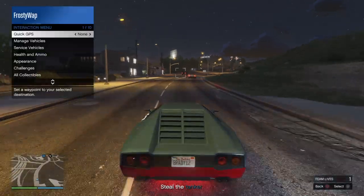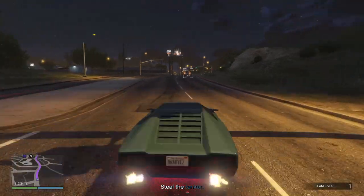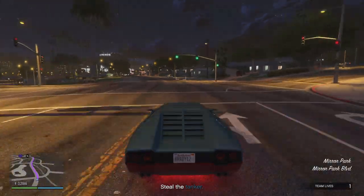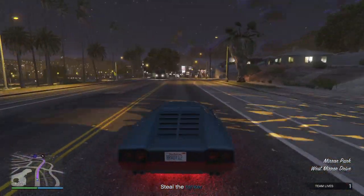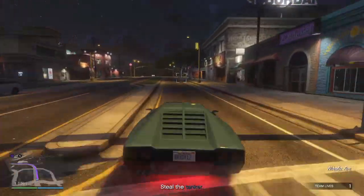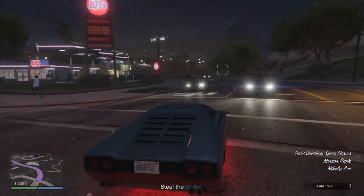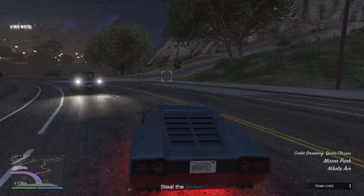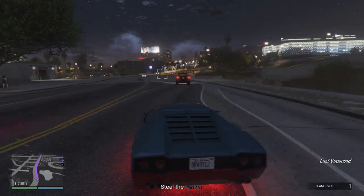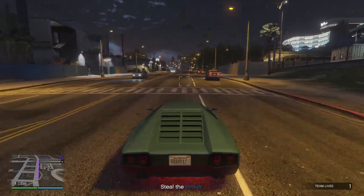Obviously it's just going to be my mode of transportation to get there. I'm not going to use the weapons because I risk blowing up the tanker — I just wanted to show it off. I actually have two submersible cars: one is called the Stromberg and the other is called the Torador. They're both submersible cars, but I think the Torador has sonar.